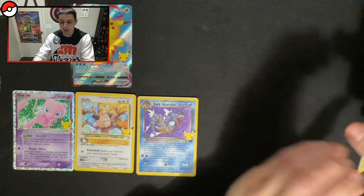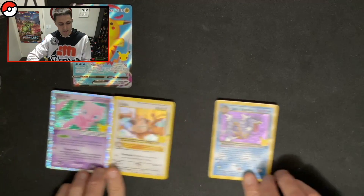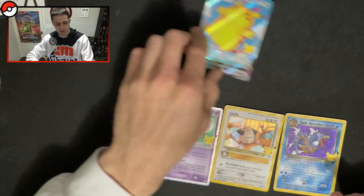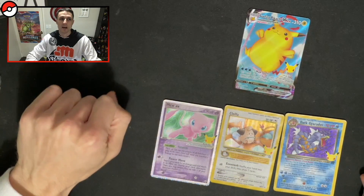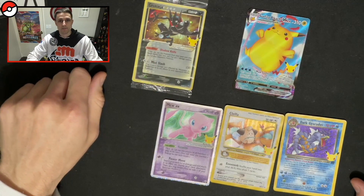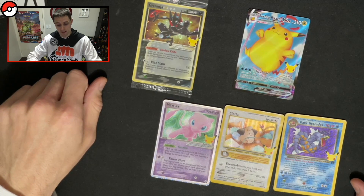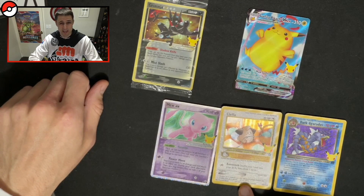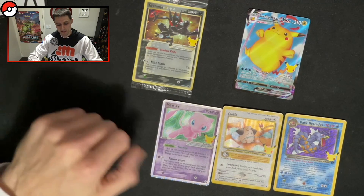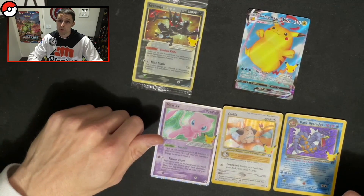Not too bad. I've definitely seen better. We got the two new Secret Rares here, plus the Cleffa is the bonus one. And I'm pretty sure the Surfing Pikachu VMAX is new for us too — I'll just have to double check that. So not too bad overall. We've got the Greninja card as well. It's just about turning over enough profit to at least buy another box, which would be nice. The Cleffa's probably not going to be worth a hell of a lot even though it's a secret. The Mew and Dark Gyarados are going to be new for us. Anyway, thank you very much for watching guys. We'll catch you next time. Peace!